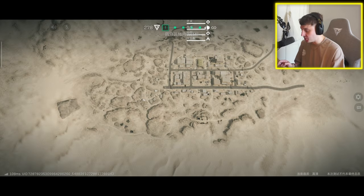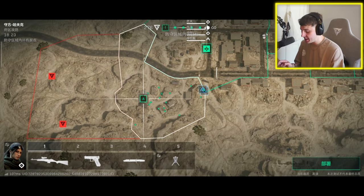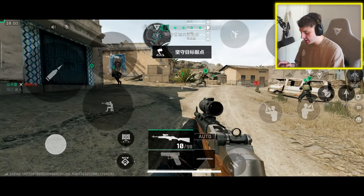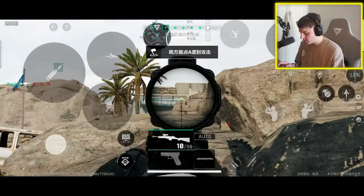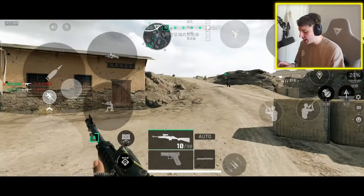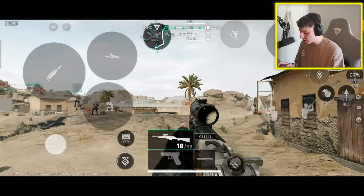Loaded in right now. Look at this big scale map — it's literally Battlefield. You've got A, B, different spots and stuff. You can select your loadout at the bottom. We'll go for the Mini 14 starting off. Loaded straight in — holy crap, look at these graphics boys. I've got this on 90 FPS and pretty much max graphics right now.